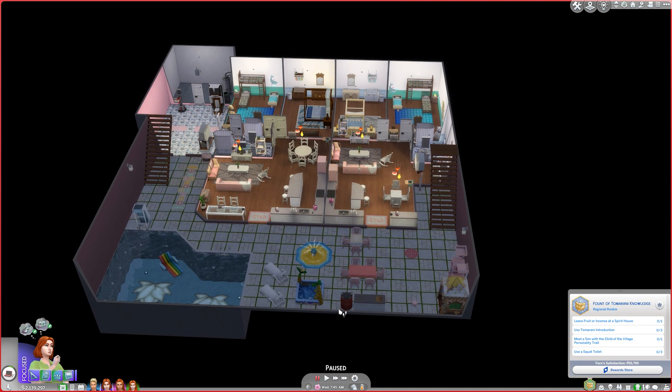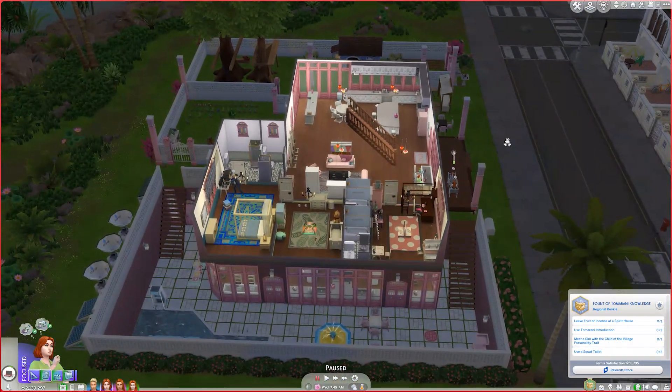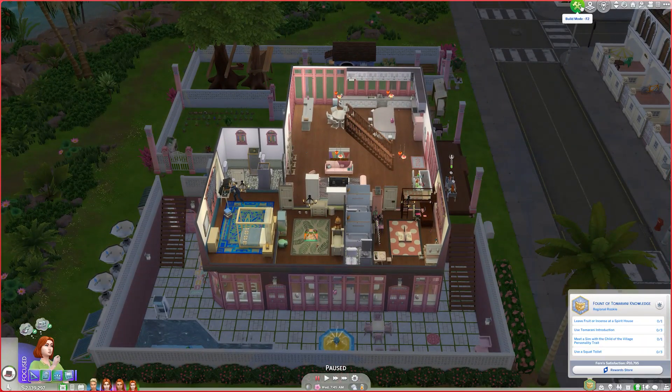We'll try and do the two new social events: the pool party, because we have a pool, and the potluck, because the potluck unlocks the new grill. Hopefully we can get those done too. So let's now try making it so there's not all one unit — we need to set up two extra units here.